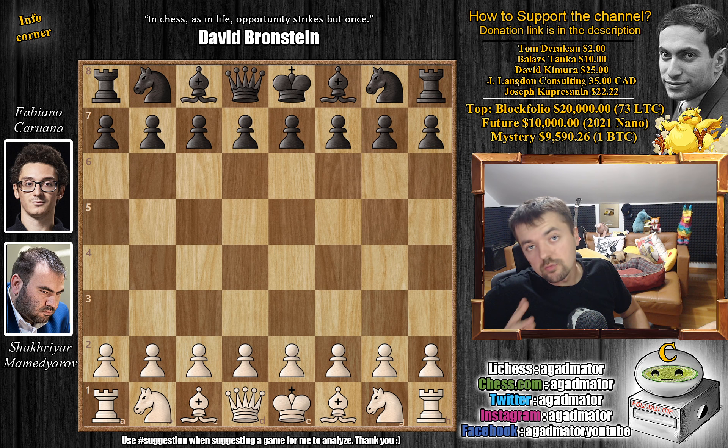Hello everyone and welcome to another really awesome game from round 7 of the 2021 Sinquefield Cup. It's Shakhtar Mamedyarov vs Fabiano Caruana. It's a very interesting game — Mamedyarov tries an opening that Fabi already had with the white pieces, but there's a little bit of a twist to the game. So without further ado, let's check it out and see how the game went.